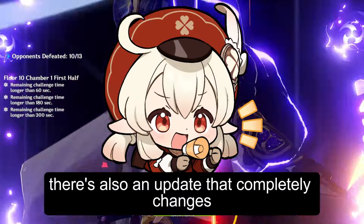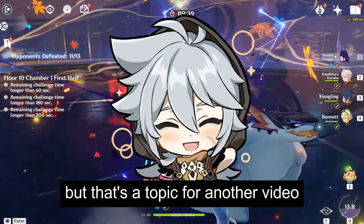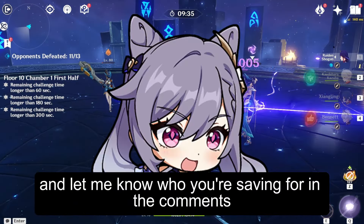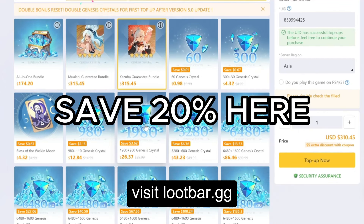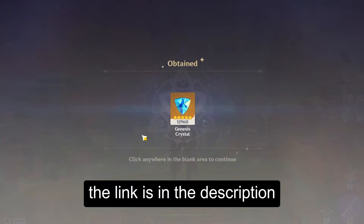There's also an update that completely changes the banners for 5.2, but that's a topic for another video. Share your pulling results and let me know who you're saving for in the comments. And if you want to save up to 20% on Genesis Crystals, visit lootbar.gg — all you need is your UID and server. The link is in the description.